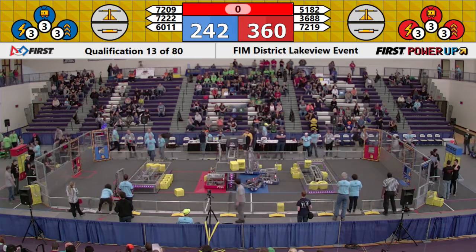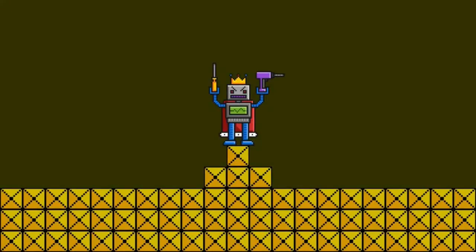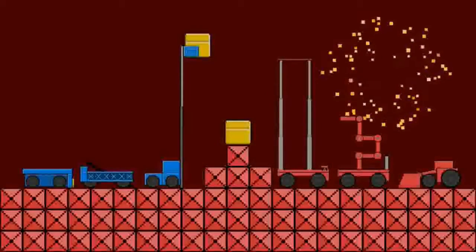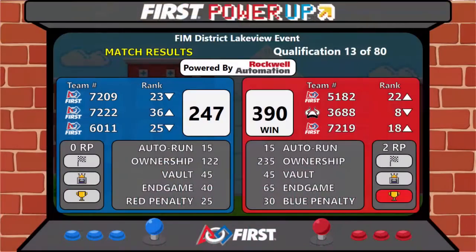We've got a thumbs up. Let's check out the scores. The Red Alliance wins that match with a score of 390 to 249. They have two ranking points while the Blue Alliance will remain ranking pointless. Congratulations!